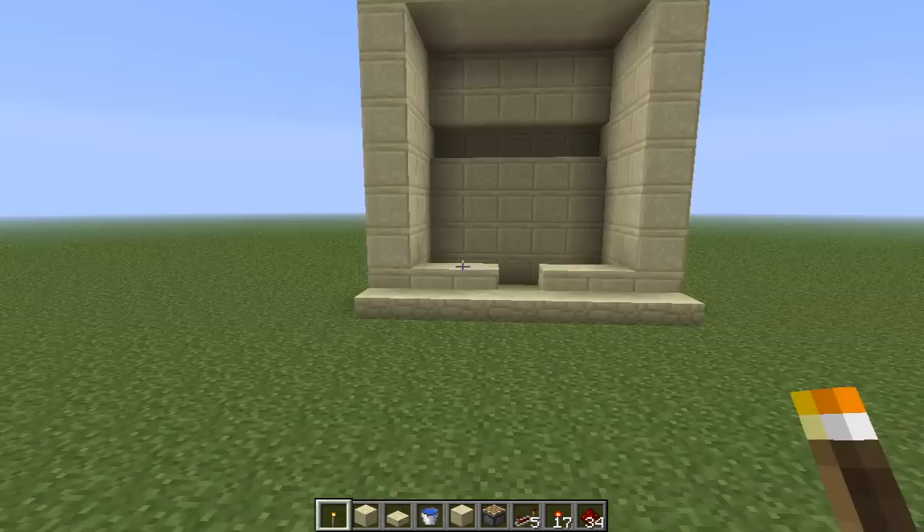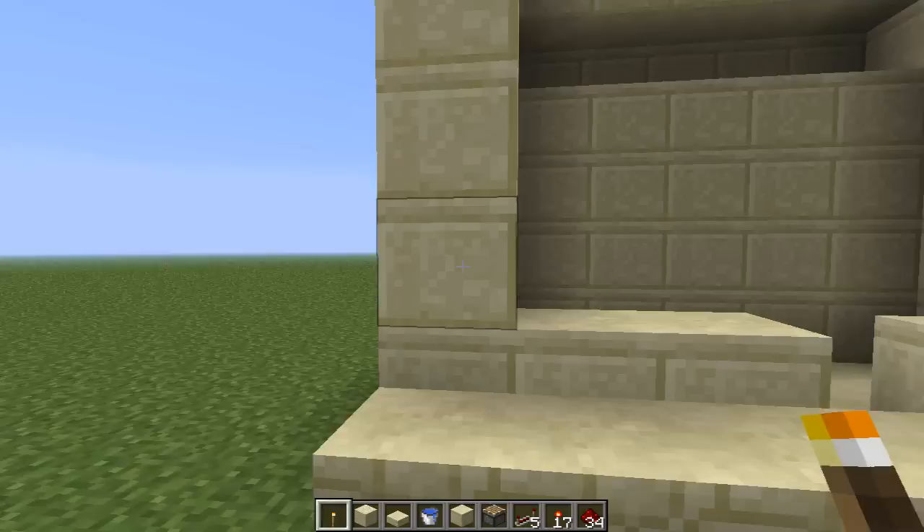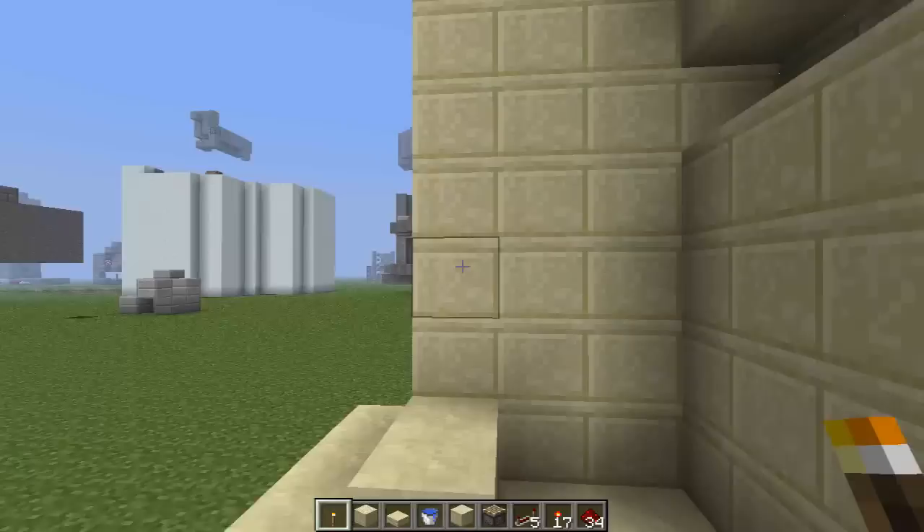First thing you're going to want to start out with is this dugout right here, or built like this. It is one, two, three, four, five, six, seven, eight high, and seven across. This is the one exactly like I built in my LP world.